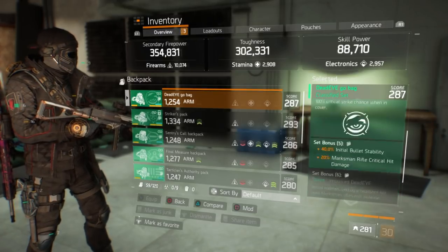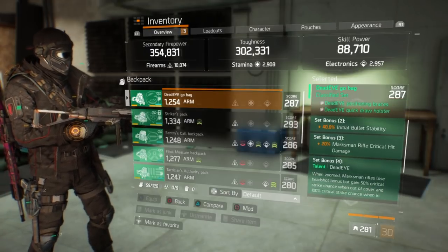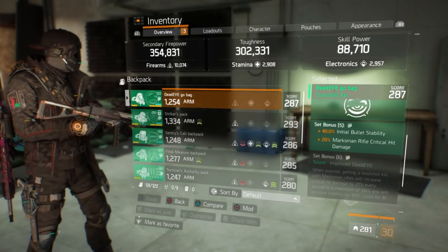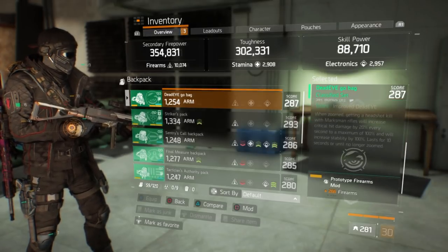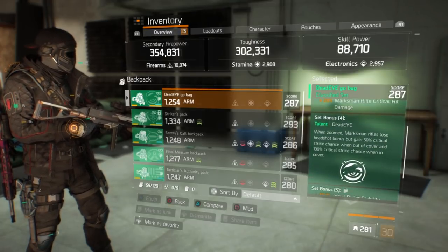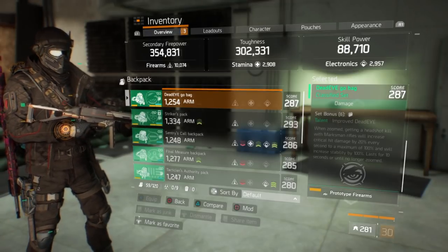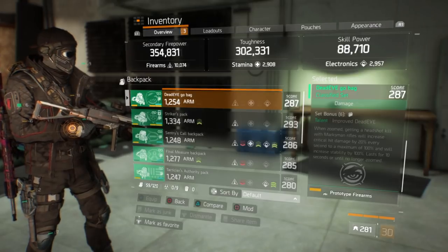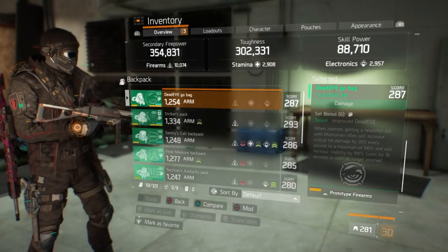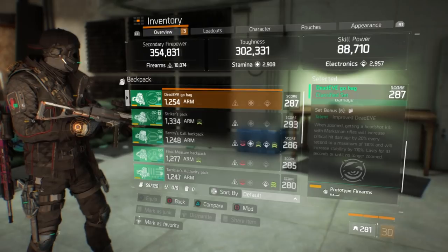So having critical hit chance on Dead Eye gear is pointless because it doesn't matter — you already have 100% crit when scoped in. The five-piece gives 40% initial bullet stability, another 40% from there, and another 20% marksman rifle critical hit damage. The six-piece, which I don't use: when zoomed in, getting a headshot kill increases critical hit damage by 20% every second up to a maximum of 100%, and increases stability by 100% — lasting 10 seconds or until no longer zoomed.